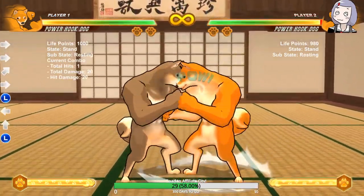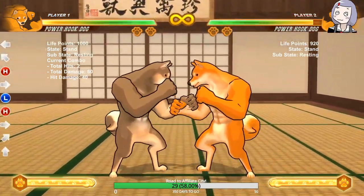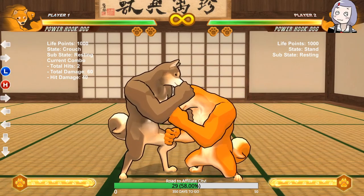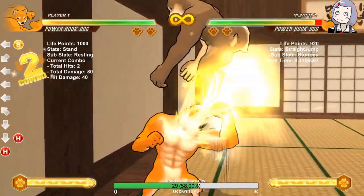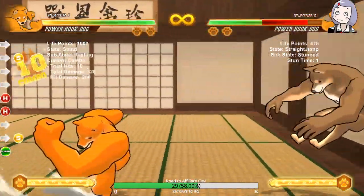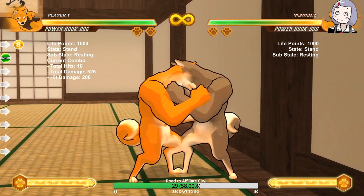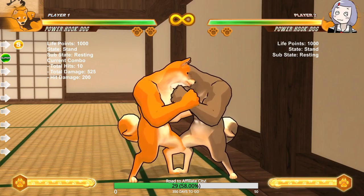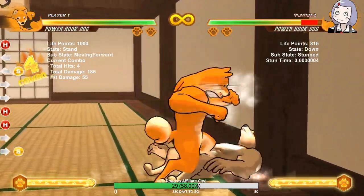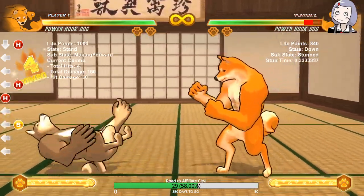Another character I did a bad disservice to last video is Power Dog. He apparently has a pretty good standard combo, and if you're trying to learn dash cancel combos, he's actually really good for that. I definitely recommend it because he has a lot of good dash cancels. I like adding just normal skill in the beginning — my brother showed me it — because it does a little more damage and it turns into a really credible move.